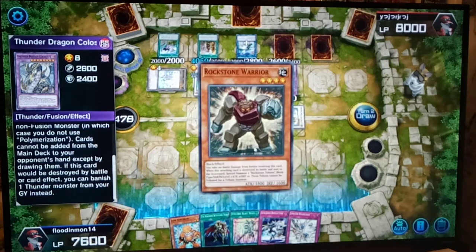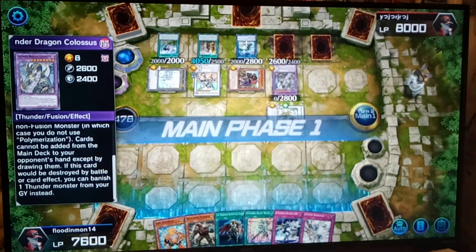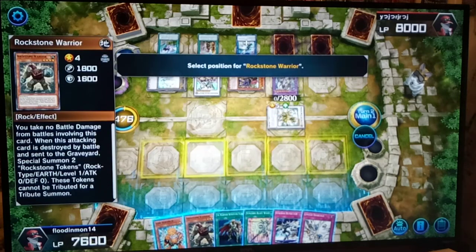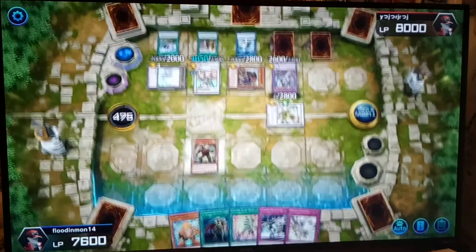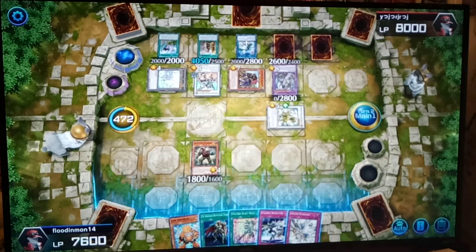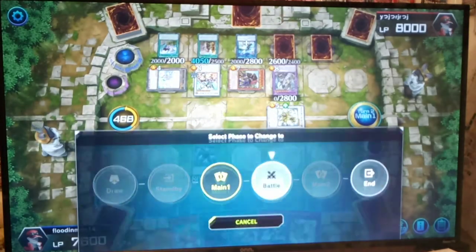Things aren't looking too hot right now. One thing I will do though — I'll summon Rockstone Warrior in attack mode. Let's just see if we can get this guy to do something incredibly stupid. Alright, ready? Battle time!